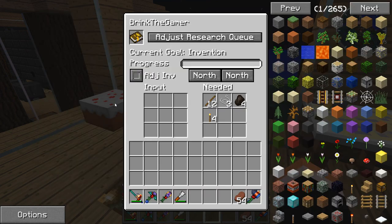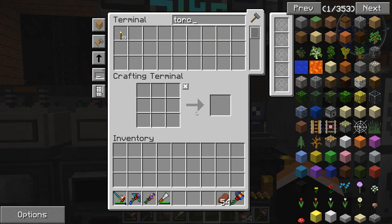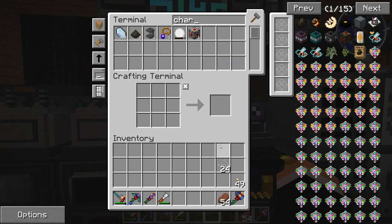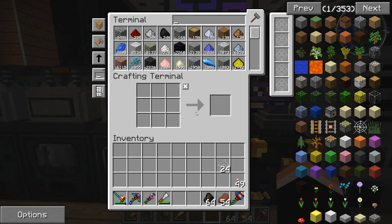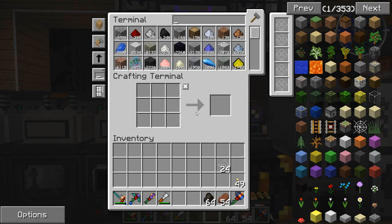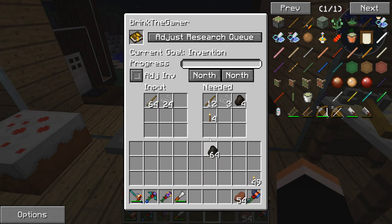Let's pull up Invention. To research Invention, I need to give it these items. If you put them in here in the same quantities and types, it'll count you as having learned Invention. We need stick, string, charcoal, and torches. Let's put the torches and sticks in the way it tells us. You'll see the progress bar - I didn't click anything; it just recognized that it was in there and the progress bar is teaching me all of this stuff.